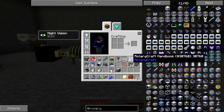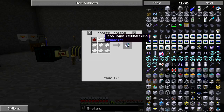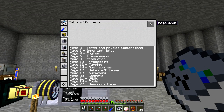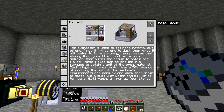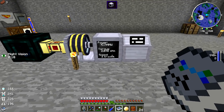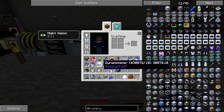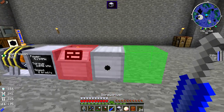You may also want to craft the RotaryCraft handbook — just some paper, redstone, and an iron ingot. It gives you descriptions on all the different machines and is really important. Looking at the extractor in the handbook: we want stage four torque which is 256 nanometers, and stage three speed which is 8,192 rads per second. Right now we've got 2,000 torque and 2K rads of speed, so we need to convert that.